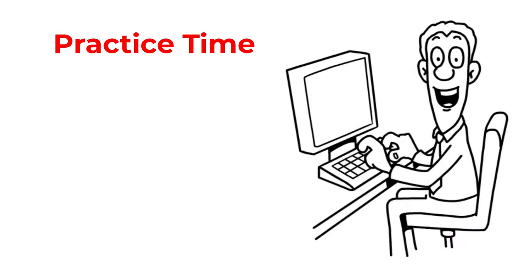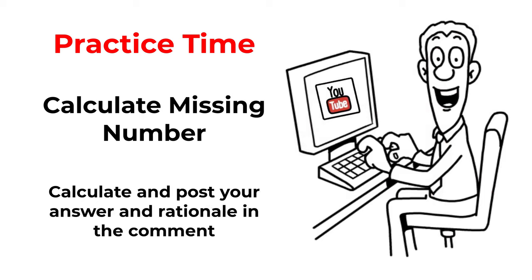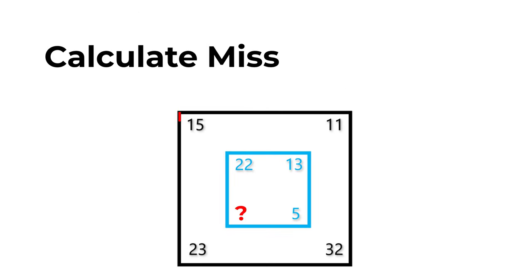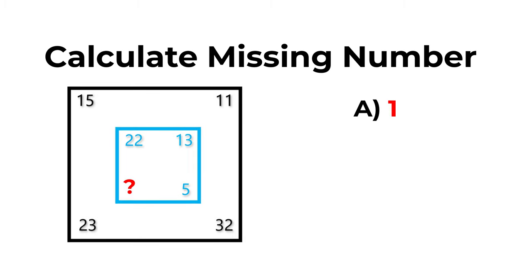Now here's the practice problem for you. You are presented with two squares — a smaller square inside a larger square. Both squares have numbers in the corners. The larger square has numbers 15, 11, 32, and 23. The smaller square has numbers 22, 13, 5, and one missing number that you need to calculate. Choices: A: 1, B: 7, C: 12, D: 17. Post your answer in the comments so I can give you feedback. Thank you for participating and good luck!